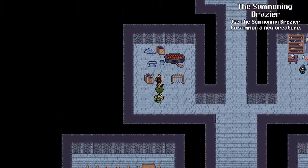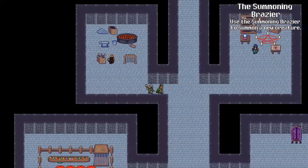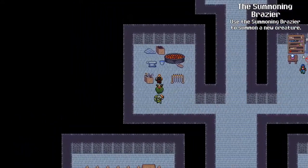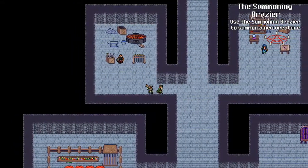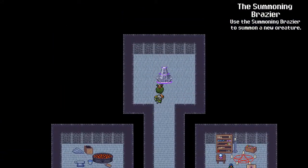Now from the blacksmith, it's one, two down, and then one, two, three, four, five, six, seven squares to the east, and then north to the summoning brazier.